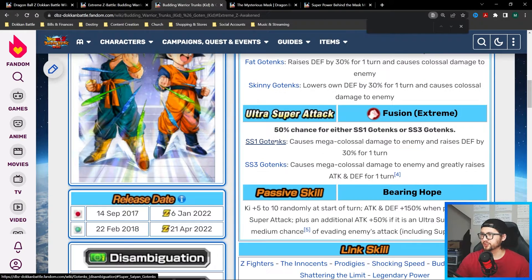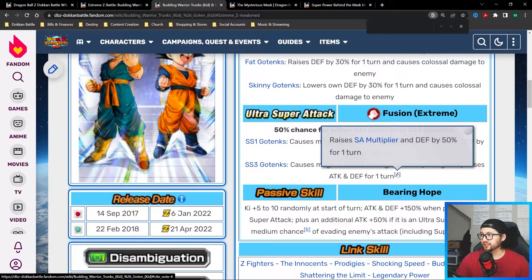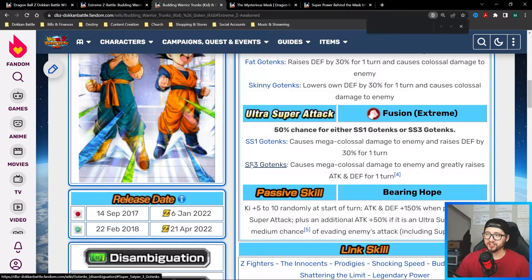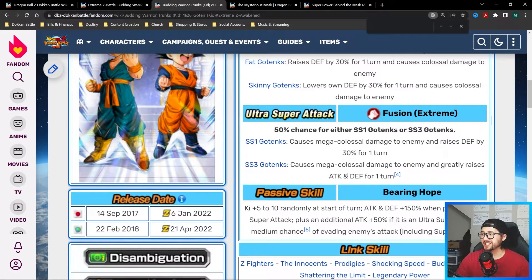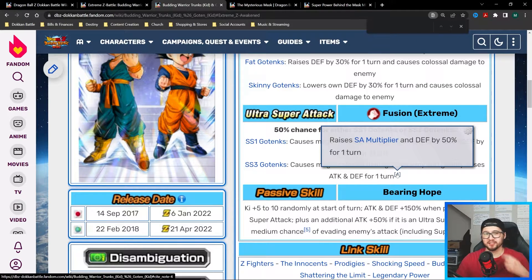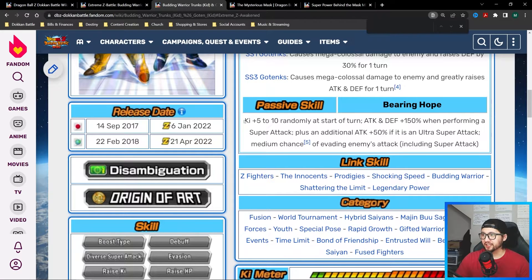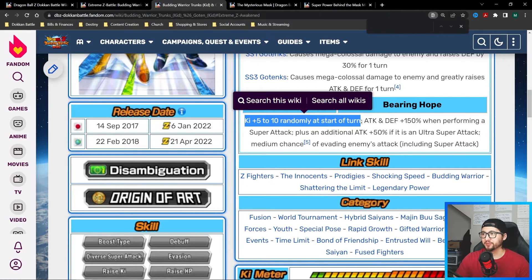Super Saiyan 1 Gotenks is pretty good anyway — you're at least raising defense by 30. But if you get Super Saiyan 3 Gotenks, you're raising attack and defense by 50, which is very, very good.